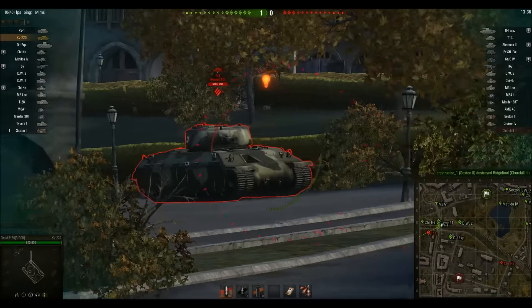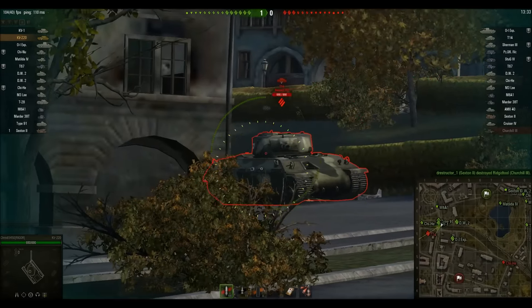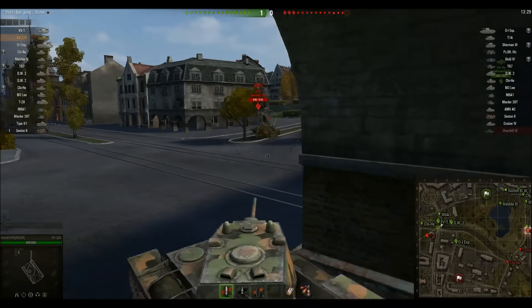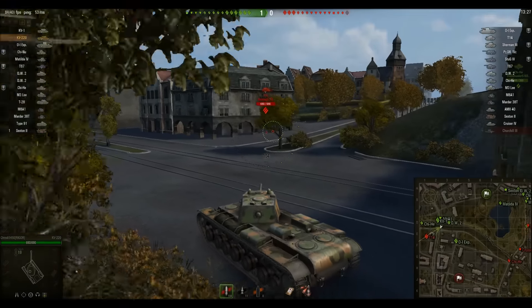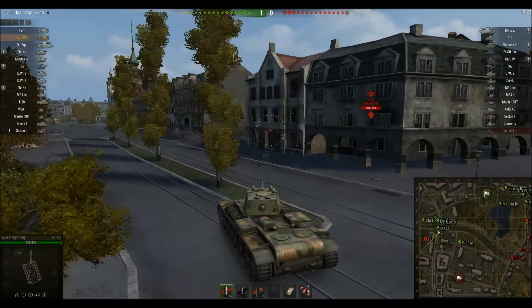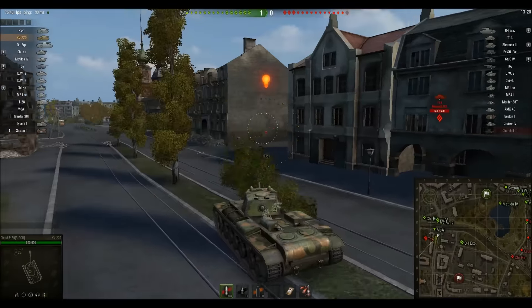There's the T14. He puts a shot into his side. He's going to try to put another shot into his side, but that goes into the turret. This gun has 99 pen, so it actually has a lot of trouble penning things like the T14 side. And Chris is just going to push up straight into here.